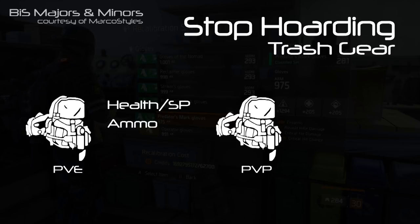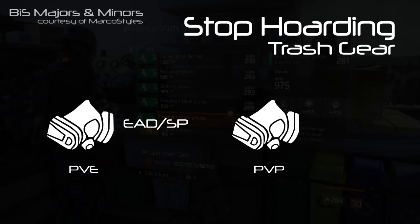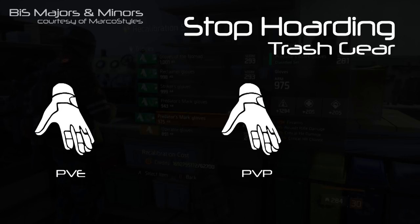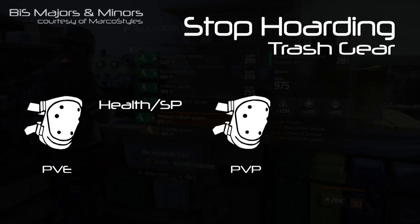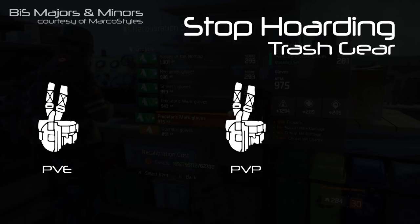On the backpack for PvE we're looking for Health or Skill Power, Ammo Capacity, Kill XP, or Burn. For PvP we want Health or Skill Power, Ammo Capacity, Burn, or Disrupt. On the mask for PvE we want Enemy Armor Damage or Skill Power, Damage to Elites, or Burn. For PvP we want Crit Chance or Skill Power and Burn. On the gloves for PvE: Weapon Damage, Crit, Enemy Armor Damage, or Skill Haste. For PvP: Weapon Damage, Crit, or Skill Haste. On the knees for PvE: Health or Skill Power, Damage to Elites, Burn, Shock, or Kill XP. For PvP: Health or Skill Power, Burn, Shock, Bleed, or Disrupt. On the holster for both PvE and PvP: Skill Haste or Crit.